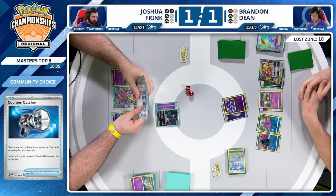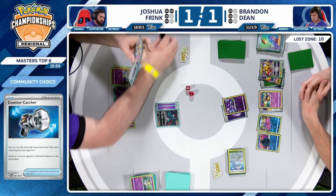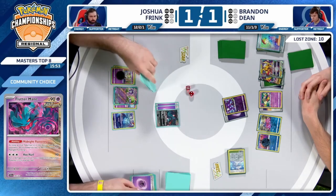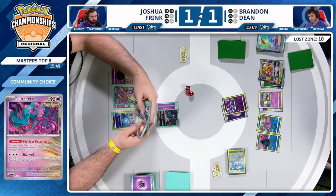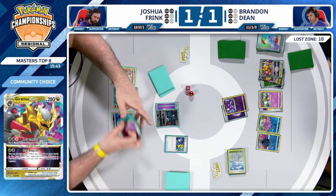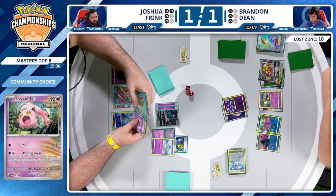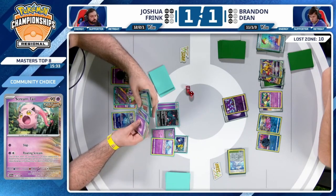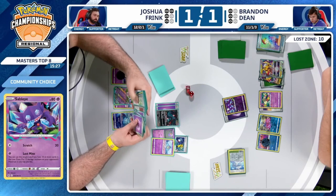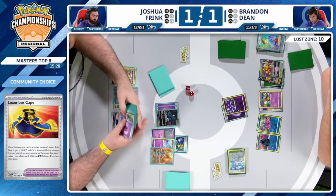If you can keep the damage in play, Cramorant is already an easy target later on. Flutter Mane likely not going to be targeted, and you have your own Counter Catcher ready to roll. Is there a way to knock out Giratina V-Star this time? Luxurious Cape in hand along with Scream Tail — able to get enough energy and damage counters on to take a knockout on Giratina V on the bench. Super Rod for balloon pals.